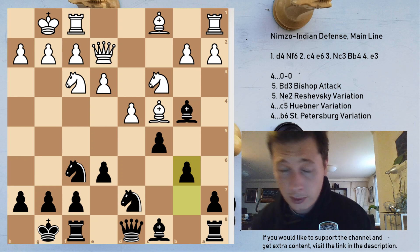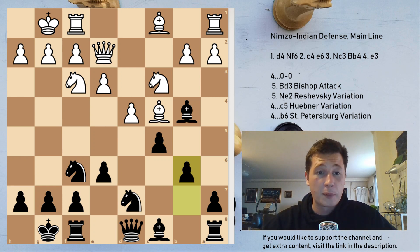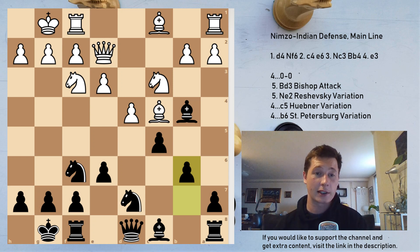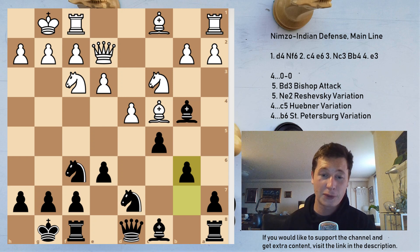I'm sorry if this was a lot of theory — I'm aware that it was, but this is the main line. You have to know all three options for black if you play this with white, and if you play the Nimzo, you have to be aware of what you can play. I hope you liked the video — let me know what you think. If you would like to support the channel, there is a link in the description below. Any support is greatly appreciated, and stay tuned for more chess. Bye-bye.